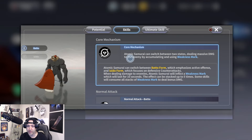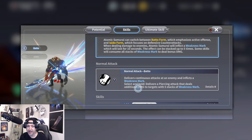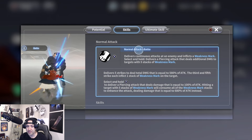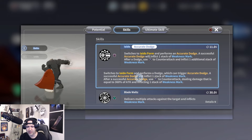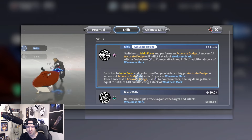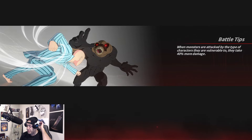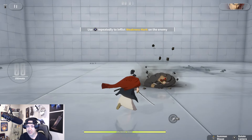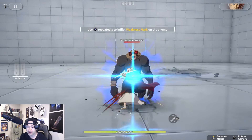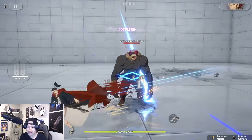Atomic Samurai is going to do the weakness mark just like before — idle form and battle form. He's got the battle attack accurate dodge. Now I believe they've changed him from a pure DPS to a composure break character, because composure break wasn't in the game before. This is something they definitely added to him. He does play exactly the same in terms of his basic attack though, which is good.